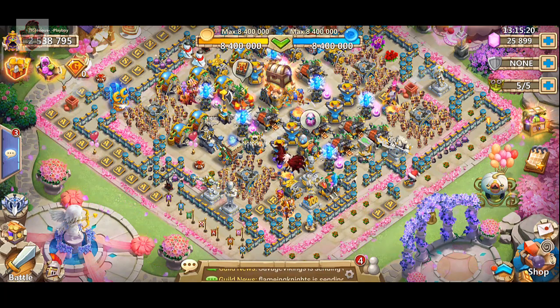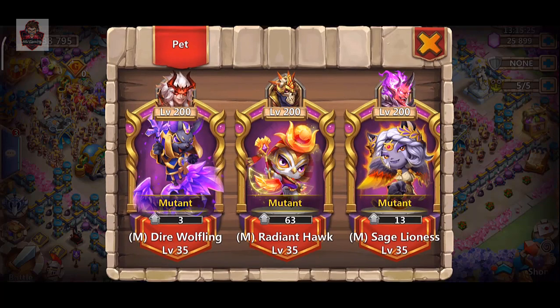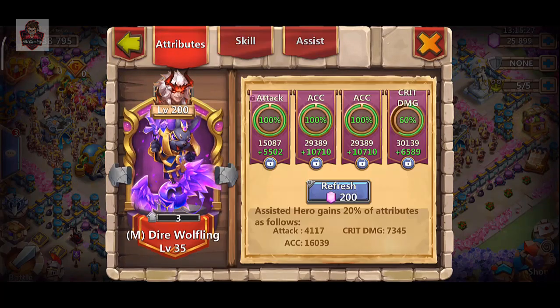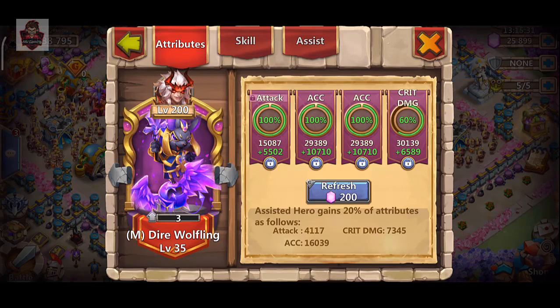Now let me show you the pets — many of you were asking to see the pets. Here's the pet plaza. You can easily read the skills on your own account. This is the Dire Wolf pet — you can see his traits.